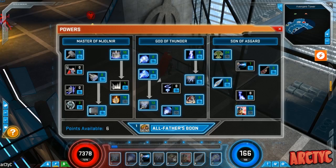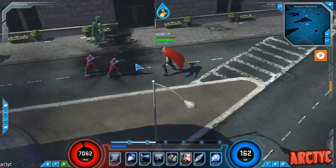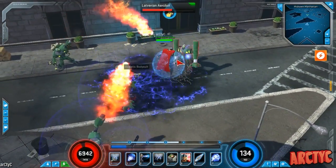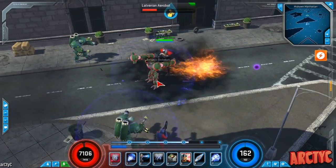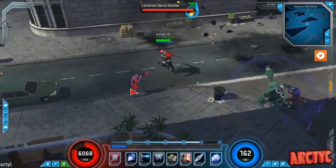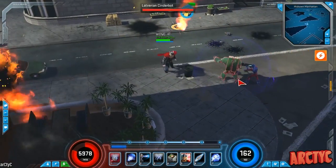If there's a lot of trash mobs around and you kill something while fighting a boss — say in Midtown Manhattan — you can pop that invulnerability, so it's very good in that case. For my costume itself, I went all offense. I have life steal — four percent of the damage I deal is converted into health.